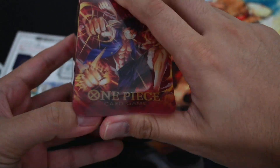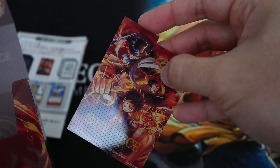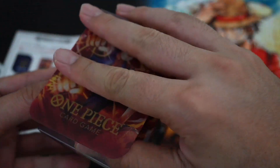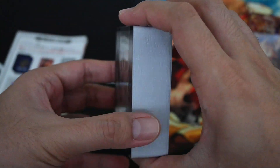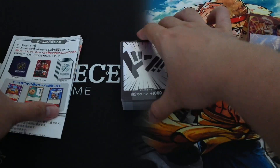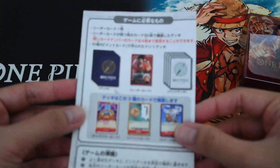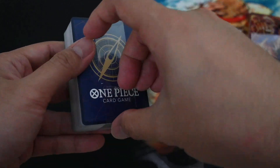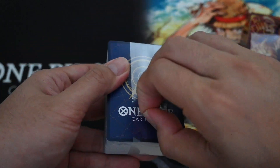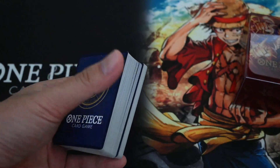The next box is similar to ST-10. The quality is identical as well. These are the cards for the deck and the instructions. I'll just set that aside. And without further ado, let's examine the content.